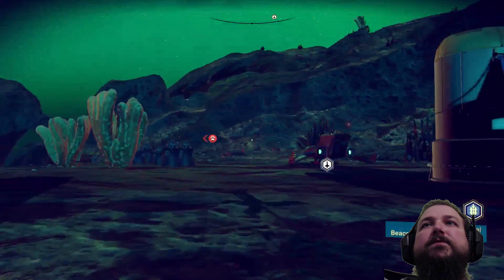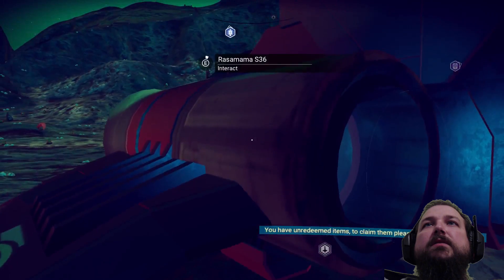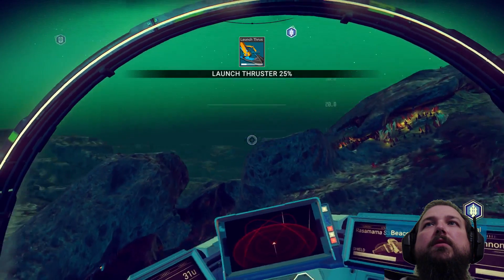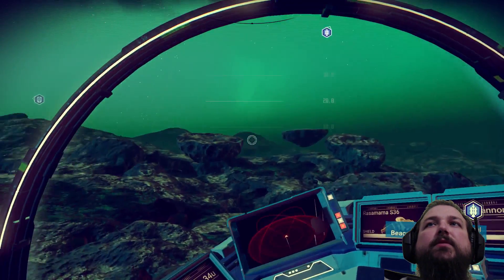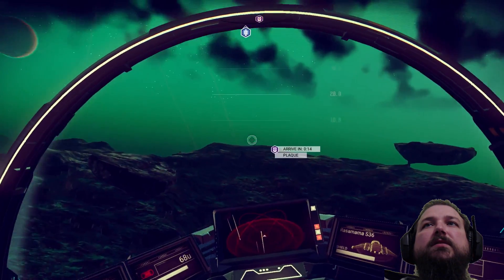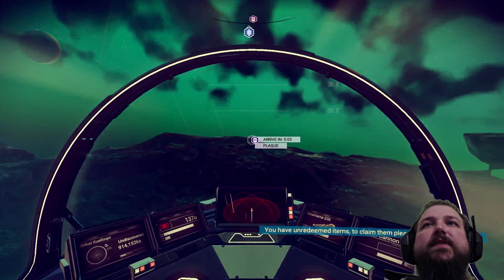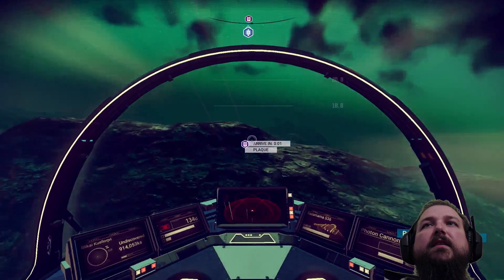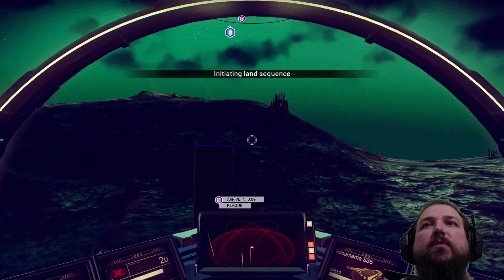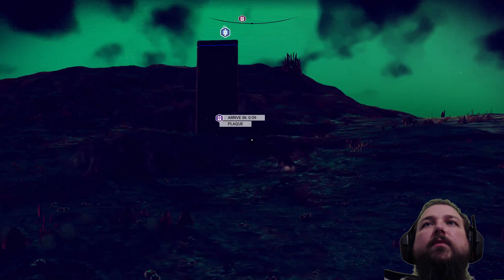Alright, let's jump in the ship and go check out that monolith thing. Blast off! Launch thrusters at 25% — I'll have to recharge those, looks like you get about four uses per launch. Oh man, this thing travels fast. Let's get to this plaque. I think I timed that really well — I'm going to land right next to it.